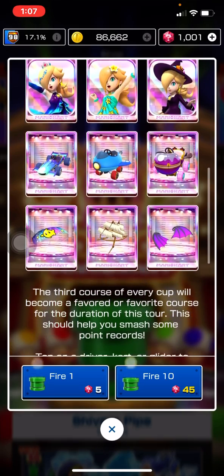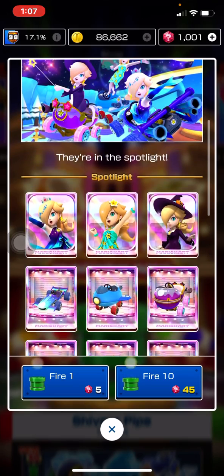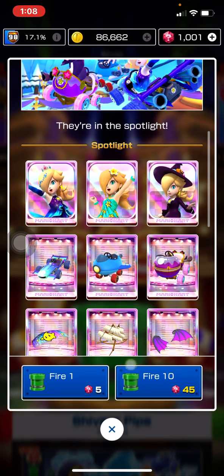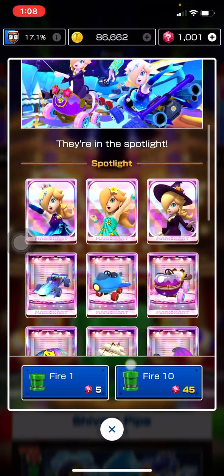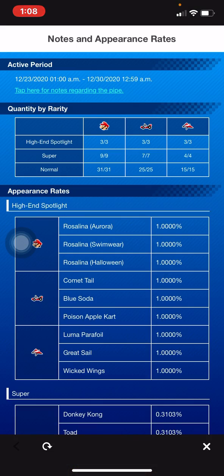...since it has nine high-ends in it, I would go for it. Like if I didn't have Rosalina Swimwear, I would have definitely put in for this pipe — this would have been the only exception. Because it's nine high-ends in it, and you get the spotlight, so it's guaranteed that you're going to get a high-end character, and you're guaranteed the karts and the gliders.